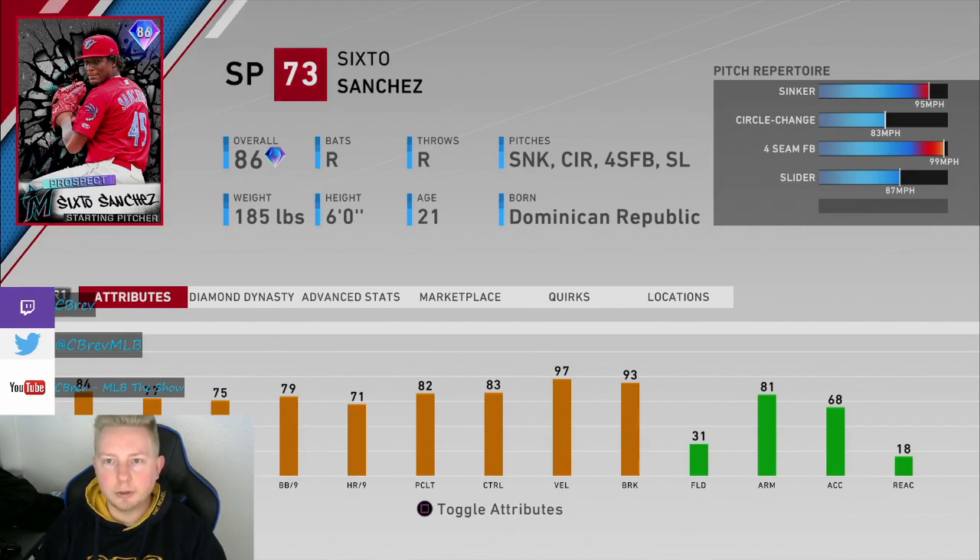Additionally, if you're going to use this card, I would highly recommend only using him on Hall of Fame or higher — so that's 700 rating in ranked seasons or higher. Because this is definitely a card that needs fast pitch speeds to have a lot of success. He needs to blow the sinkers by people, blow the four seamer by people. I don't see a scenario where this card would have much success on All-Star; it would be too easy to catch up to the fastball even if you're fooled.